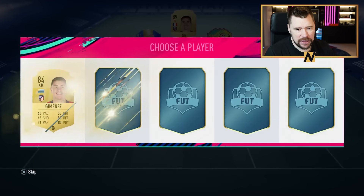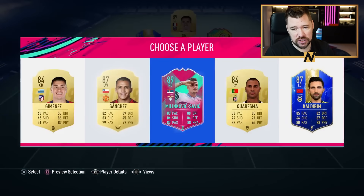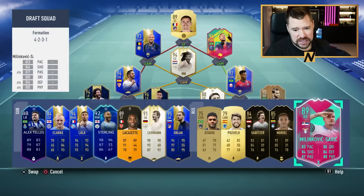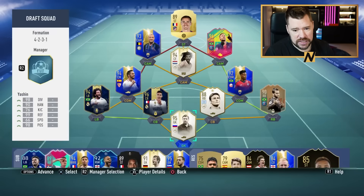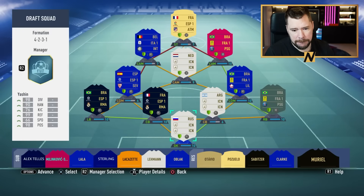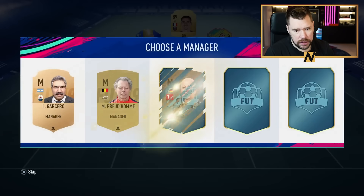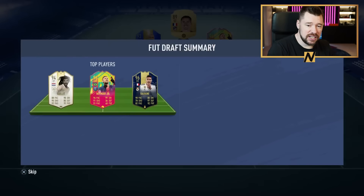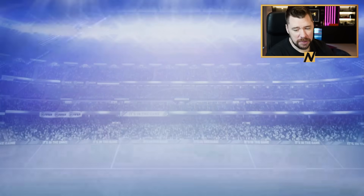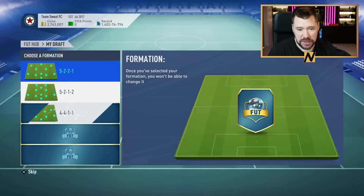Zanetti at right back and then Dani Alves at center back is going to give us a little chem boost — nothing major but a little chem boost. We get a little upgrade there as well by popping Sabiza on the reserves and Telles on the starting eleven. We get Luis Muriel — one of the most OP players in the game back then. And then the last pick: right back foot birthday Milinkovic-Savic. He doesn't fit into the team, does fit onto the bench. It's only a 93-rated unfortunately — the chemistry just isn't there. That is draft attempt number one, not bad.